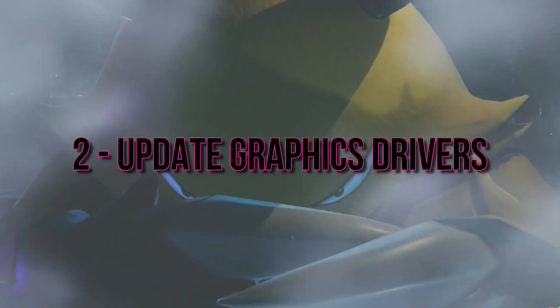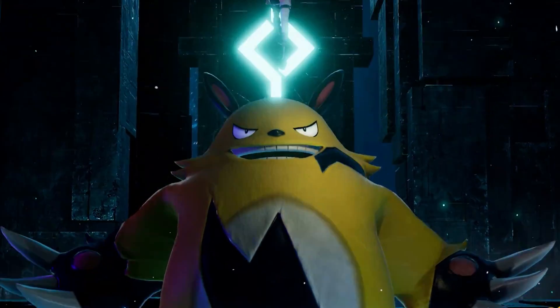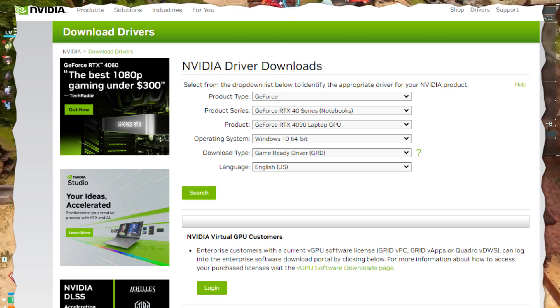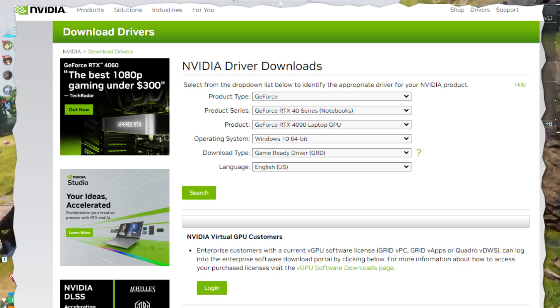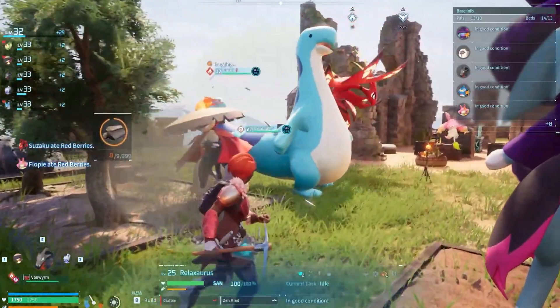Outdated or incompatible graphics drivers can often be the culprit. Head over to the official website of your GPU manufacturer — whether it's NVIDIA, AMD, or Intel — and download the latest drivers compatible with your graphics card.